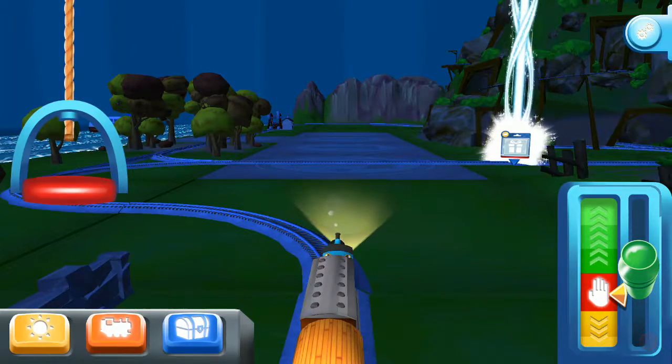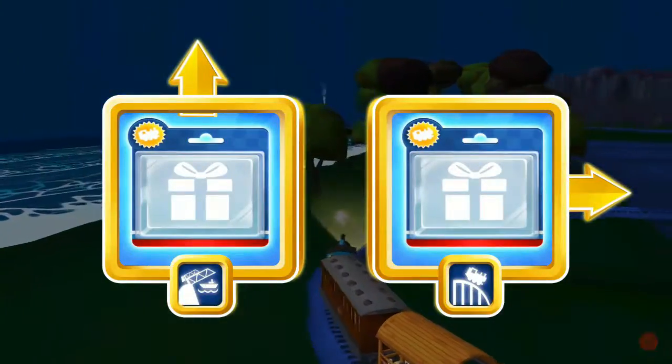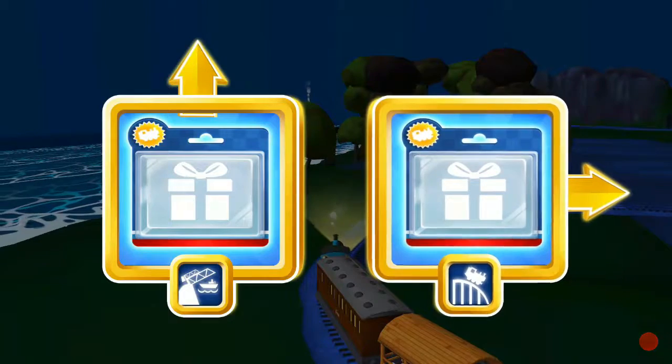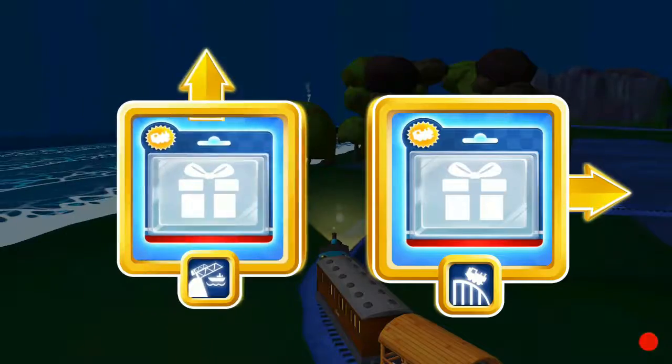The engines love to pull that. Where should we go next? Right leads to The Crazy Coaster Mountain. Forward leads to The Rolling Bridge.